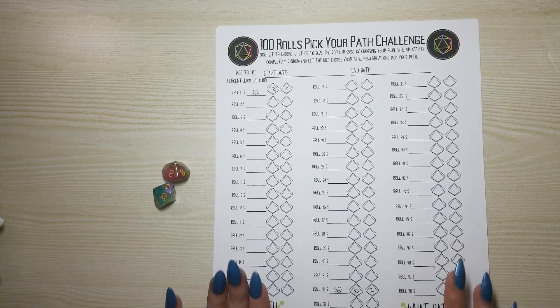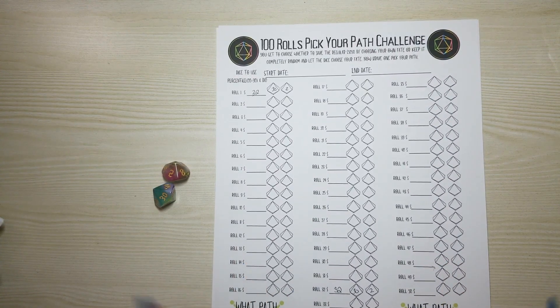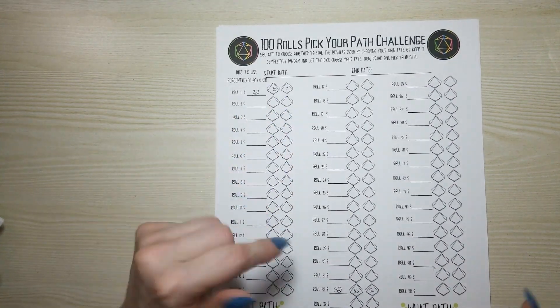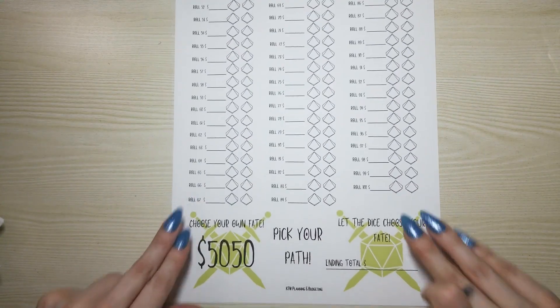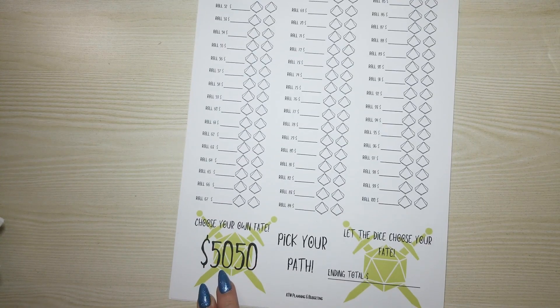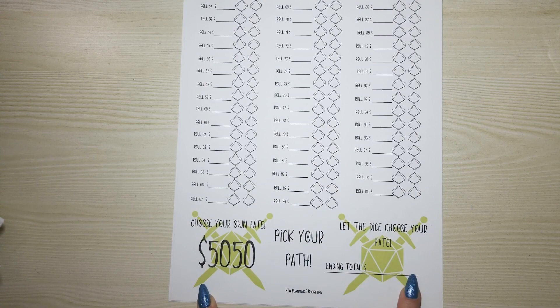That is how you play the hundred rolls pick your path — super easy once you get the hang of the dice and choose which path you're going to take. On the back page you'll see where it says 'choose your own fate,' which is the 550 usual amount, or 'let the dice choose your fate,' which gives you a mystery ending total. I like my mystery ending totals.